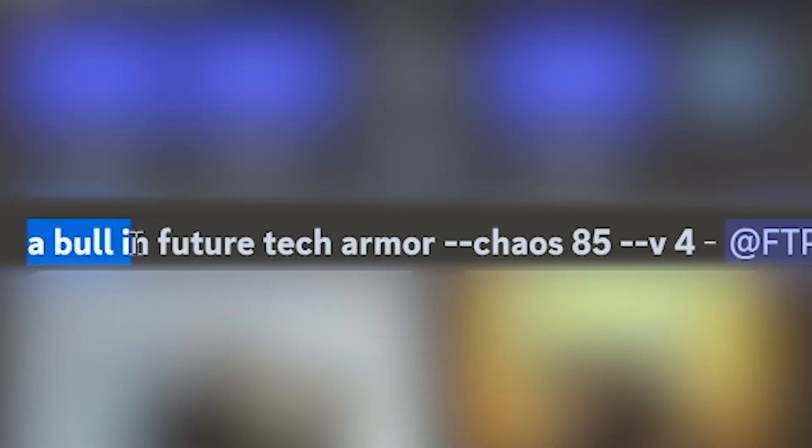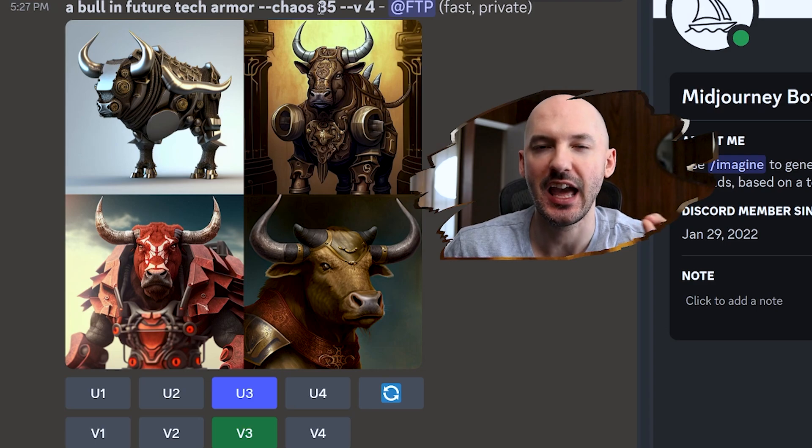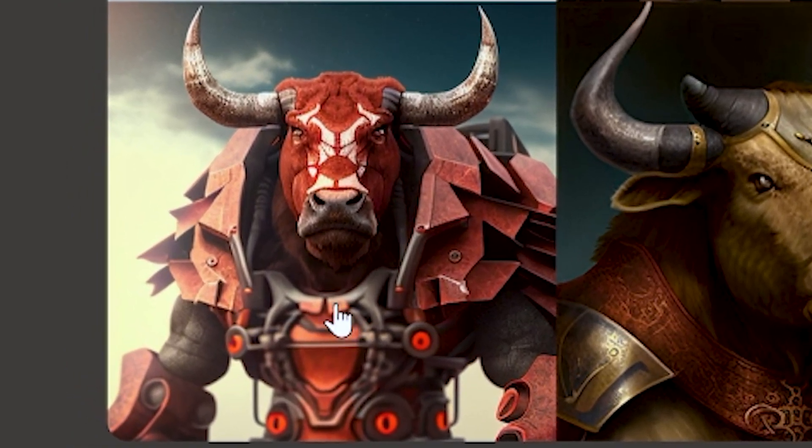Let's say you have a prompt: a bull in future tech armor. What I want you to pay attention to is the chaos parameter. Here I have it at --chaos 85, and this will bring variety into your generations. As you can see, each of these four images look pretty different from each other, and I think that's important. So important because look how good number three is — this is exactly what I was looking for.